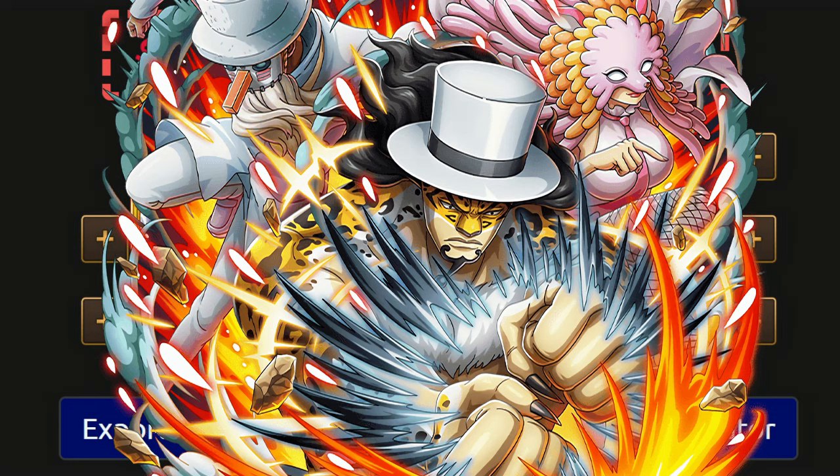On the final stage, just slap York on the team and everything else is pretty much the same. Nami Karina and Atlas take care of the Damage Reduction, Defense Up, and Threshold. Arlong is replaceable with any Cerebral character, and Kobe takes care of stage 2. This is what it's going to look like if you have York.